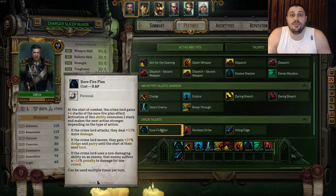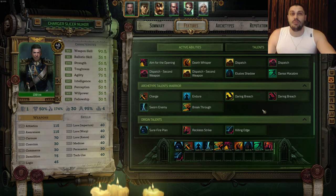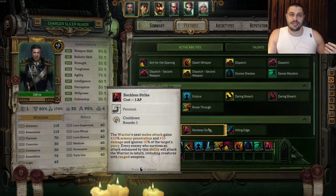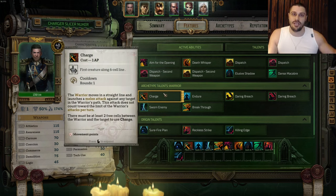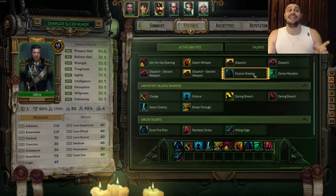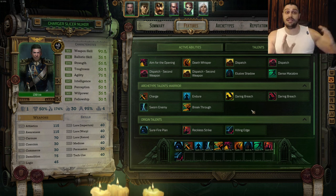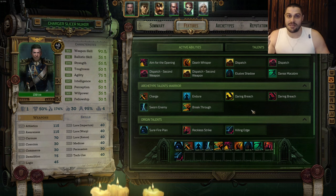When to use Dispatch: only on huge mega bosses and only when they're below 50% wounds. How to use Surefire Plan: when you want to kill, Surefire Plan goes together with Reckless Strike, then you charge into Aim for the Opening. The main one-shot combo is: charge from eight cells away, go with Surefire Plan, use Reckless Strike, Aim for the Opening, charge into the enemy, hit them with a basic attack, pass through with Dance Macabre, hit them with Death Whisper, then end your turn with Elusive Shadow for more dodge so no one can hurt you. That's the full combo.